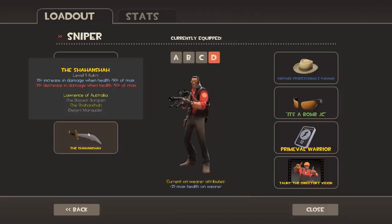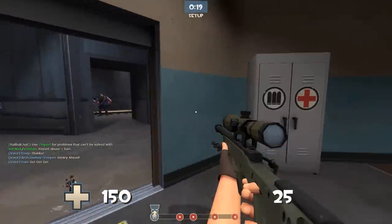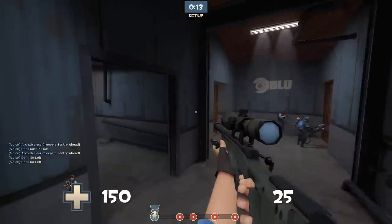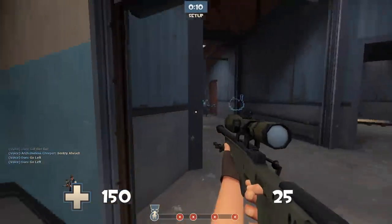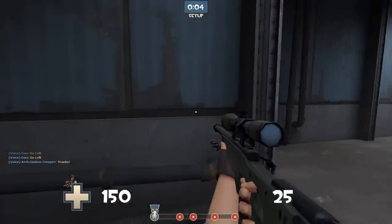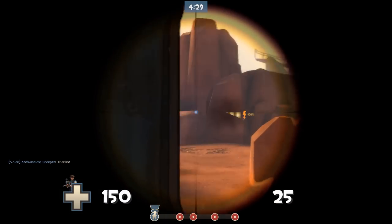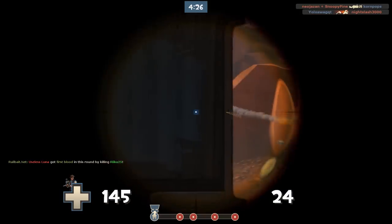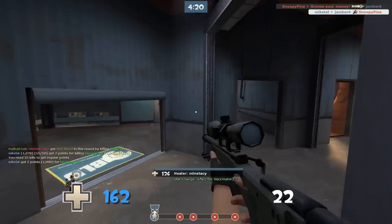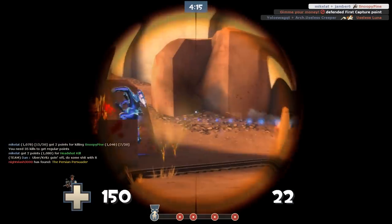I'm using the Danger Shield and the Shahanshah. The reason I use the Danger Shield, at least on public servers, is that the plus 25 HP actually helps a lot — there's damage spread, and especially when you're getting body shotted by other snipers or critted by soldiers, it can actually save you. And because of the larger health pool, there's a higher chance you'll be below the 50% ratio to get the bonus damage with the Shahanshah.